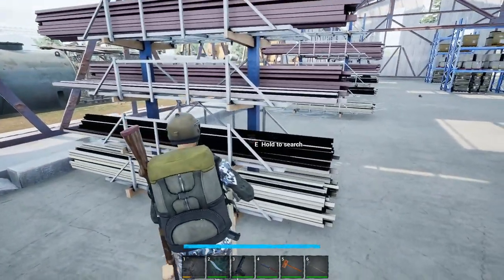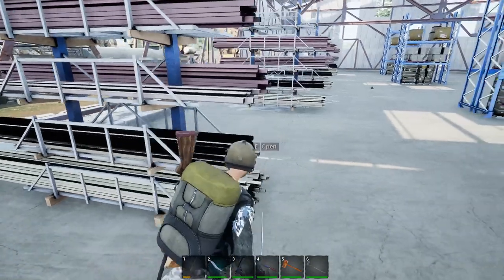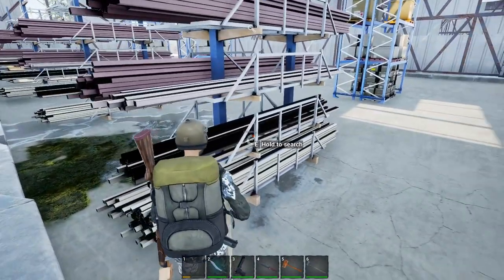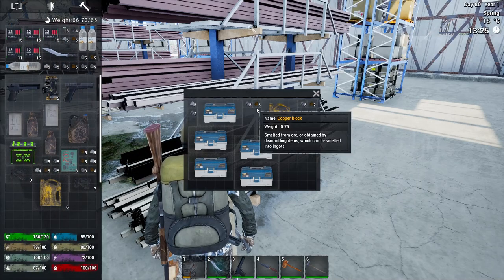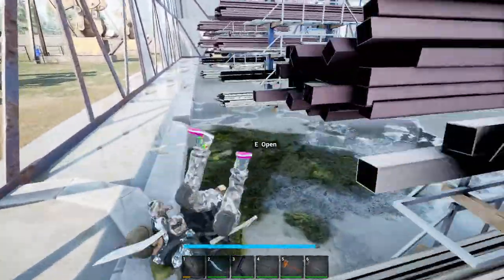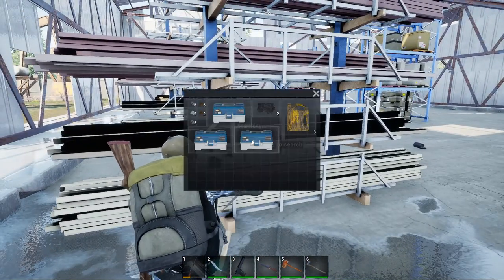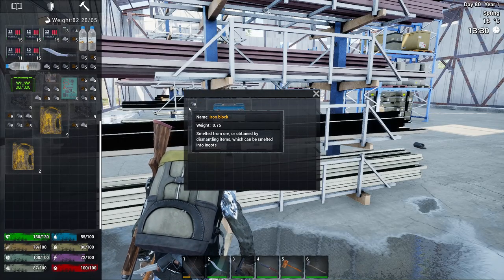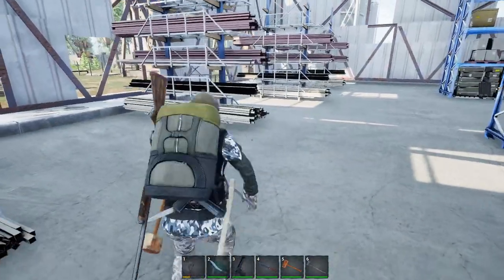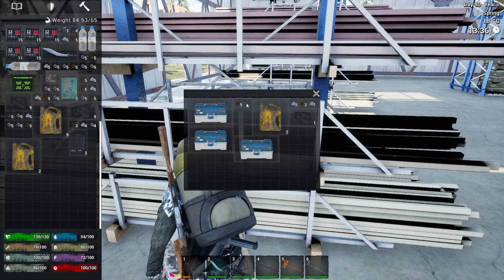I'm just gonna go straight down and then we'll go up the other side. Oh - is that oil just sitting on the side here? We're gonna be slow walking for a little bit, but you know what? That is fine. We'll fill up our inventory and just carry our bag back - this is one way to do it. I don't think anybody's coming for us here, and if they are then well... I feel sorry for them. They won't survive, that's what I have to say.